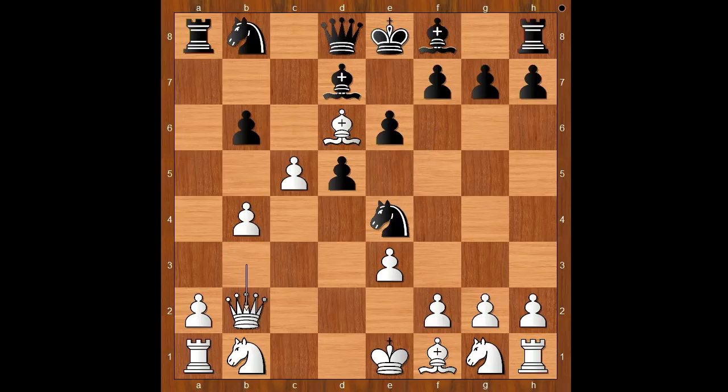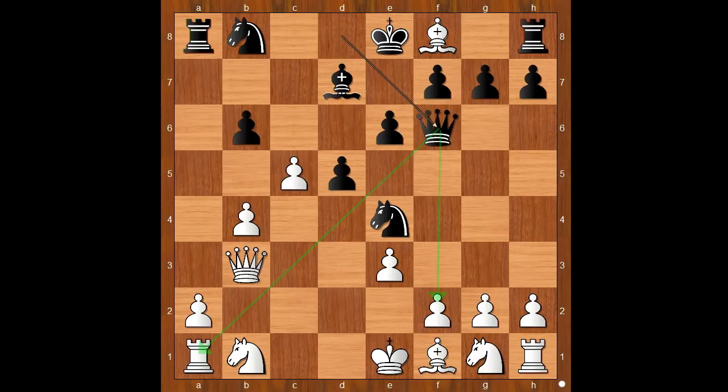Queen to b2. Why? If Bishop takes Bishop, then Queen to f6 with an attack.